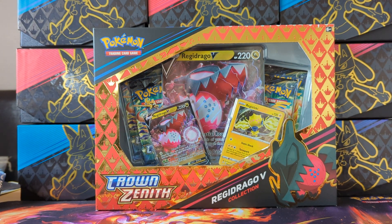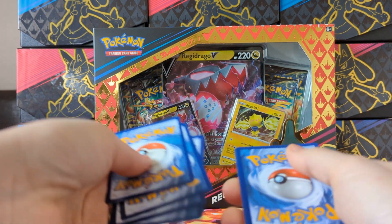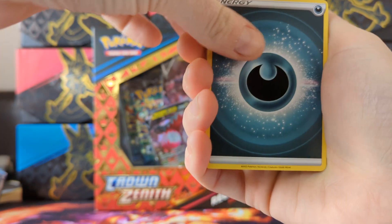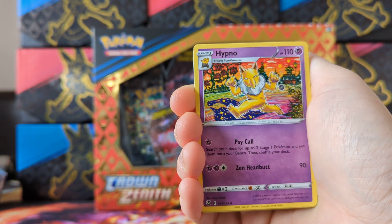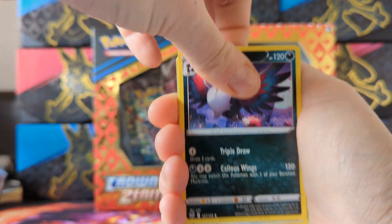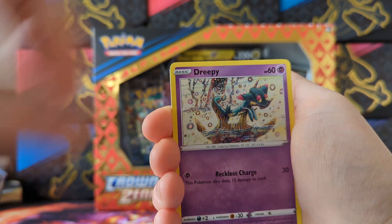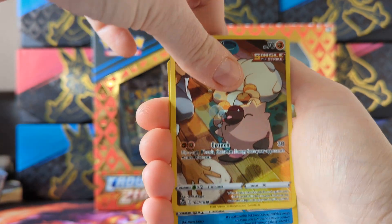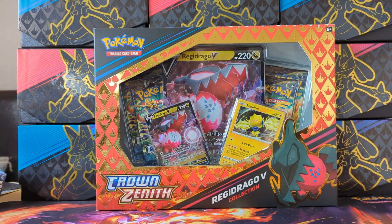I still need quite a lot of rainbows and a reasonable amount of full arts, so let's hope we get something. Pack four: V Guard energy, Hypno, Honchkrow, Swablu, Swirlix, Rotom, Dreepy - Rockwolf trainer gallery and an Articuno holo! Nice, so we've got at least a holo and a trainer gallery out of that one.